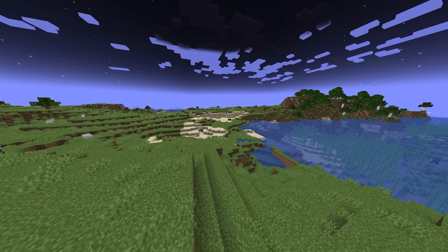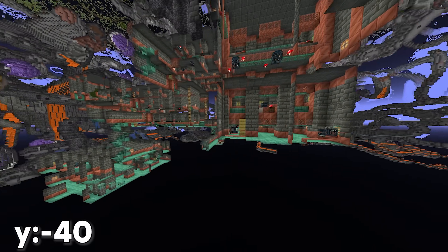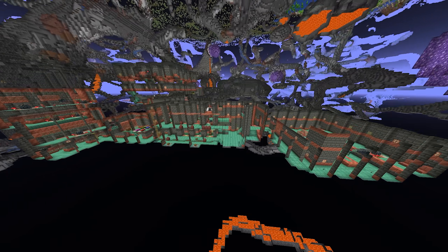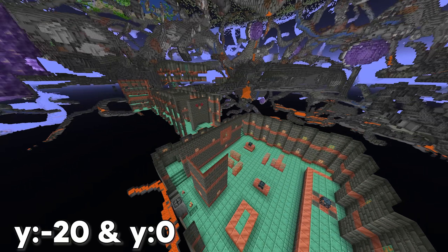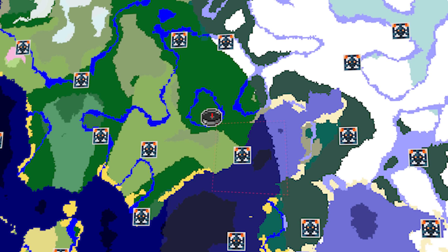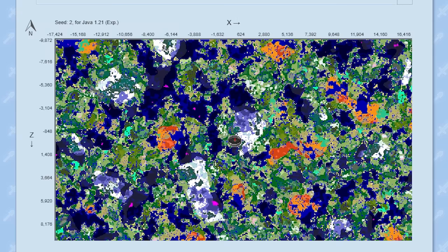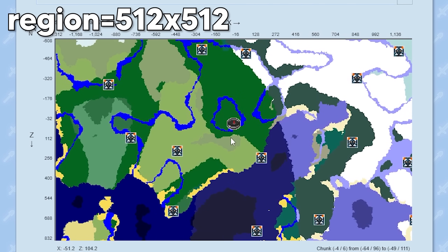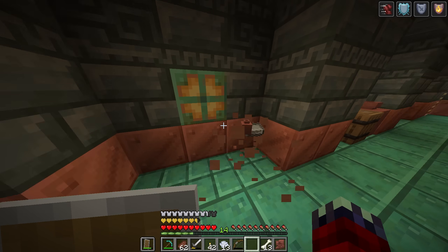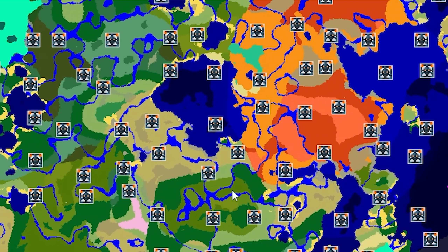So where can you find the trial chambers? They generate underground in the overworld. The starting room generates at an altitude of between Y minus 40 and minus 20, but the structure is not restricted to those Y levels — the majority of rooms tend to generate between Y minus 20 and 0. The generation of trial chambers follows a grid of 32 by 32 chunk regions centred on the world origin, which is 0,0. A chunk is 16 by 16 blocks — times that by 32 and you'll have an area of 512 by 512 blocks. So somewhere within that 512-block area from 0,0 is a trial chamber, and there's only one trial chamber generated in each region at a random location.